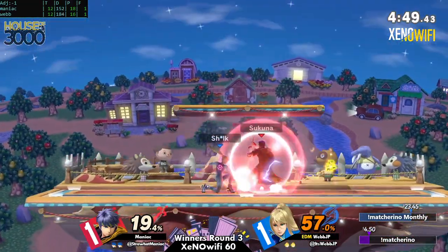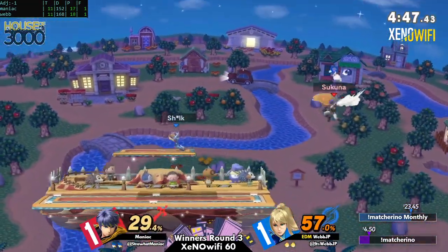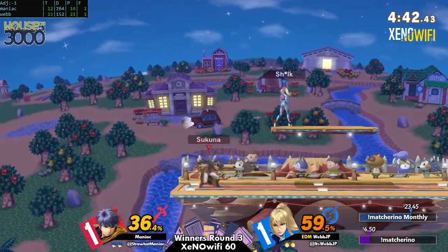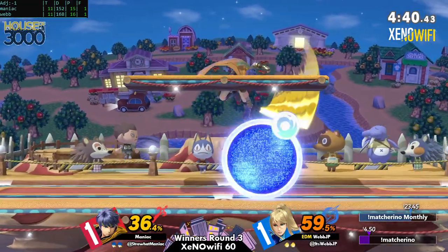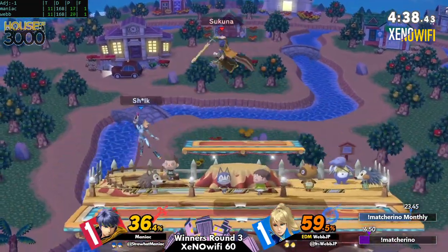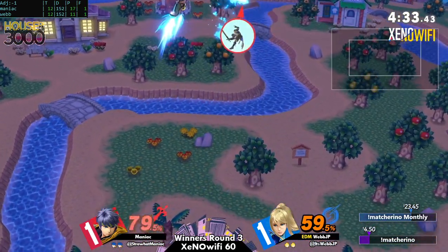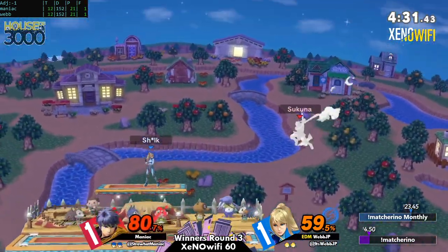That forward-air wasn't able to link into anything — only 19% onto Maniac right now. It seems Webb is slowing down, trying to bait out defensive options but not able to continue combos the way he was in game two.